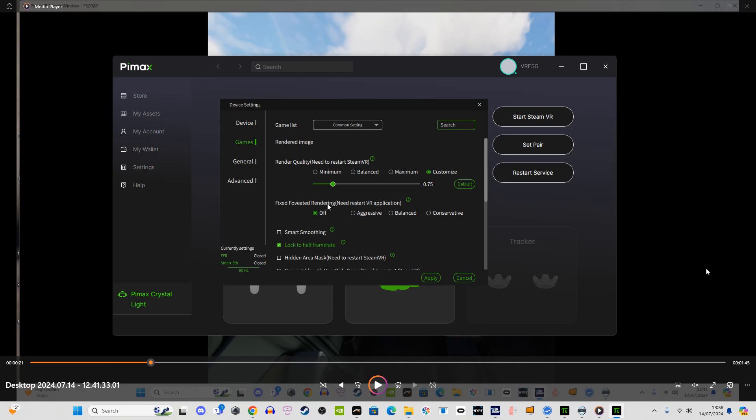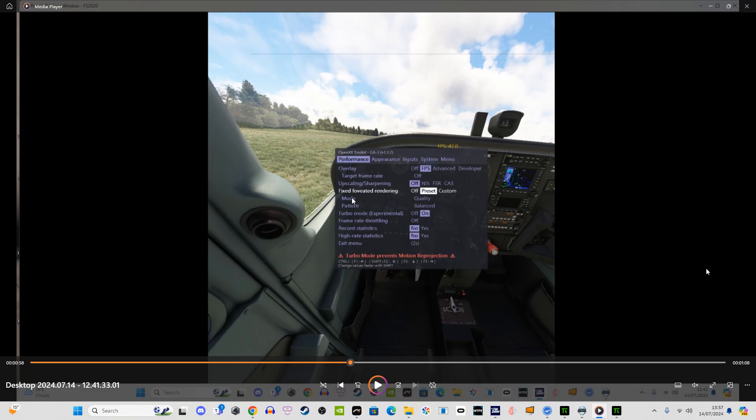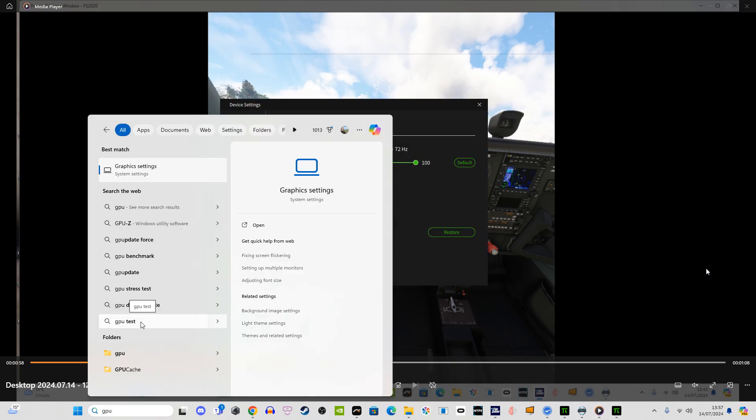If you don't want to use the OpenXR Toolkit to override settings, you can change render quality in the Pimax Play software instead. I have mine at maximum with a 4090, but if you click Custom and have a 4070 Ti or lower, have a play around. I'd recommend 0.75 as a baseline for a 4070 Ti, or even a 3070 or 3080 — it's a balance between clarity and performance. Fixed foveated rendering in the Pimax Play software only works in SteamVR mode, so use the OpenXR Toolkit for that instead.